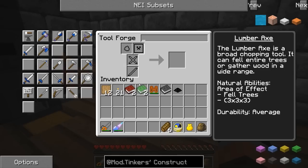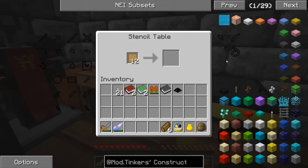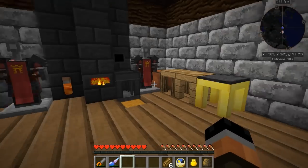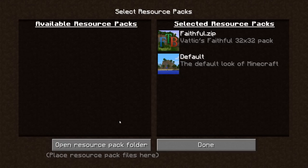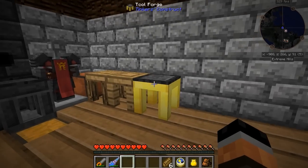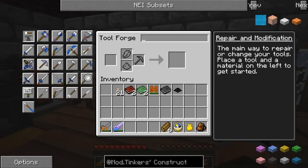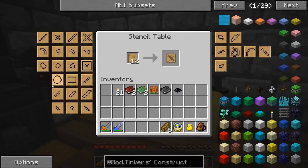For the lumber axe, I'm going to need some casts and stencils. I'm going to place my blank patterns here. I'm wondering if there's any missing ones - it might just be my texture pack, Faithful 32. I'm going to switch over to default in-game and see if it's just my texture pack causing the issue. I'm definitely going to want the Tough Binding Pattern, Large Plate Pattern, Broad Head Axe Pattern, and Tough Tool Rod Pattern.